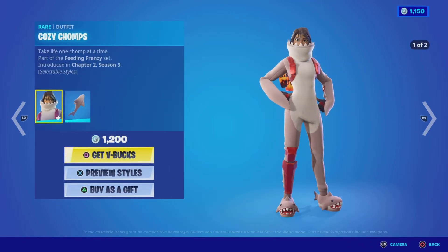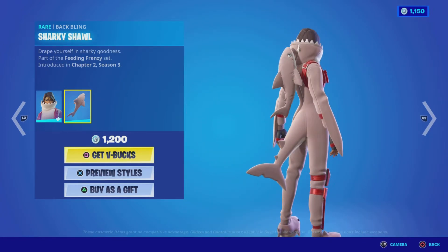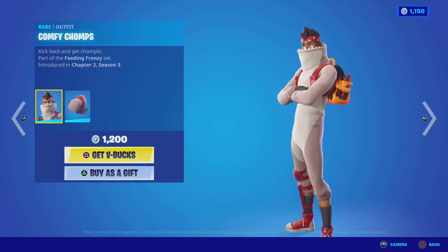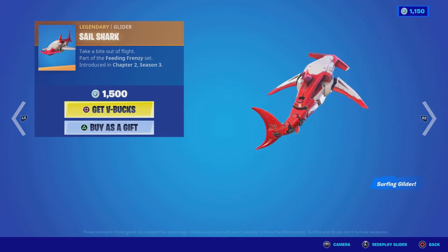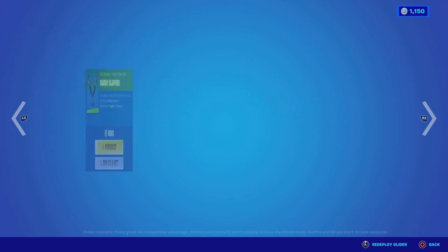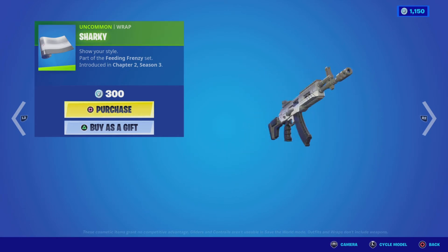We have the Cozy Chomps outfit from the Feeding Frenzy set, chapter 2 season 3 — comes in two different styles and includes the Sharky Shawl back bling, pretty cool at 1,200 V-Bucks. Then the male version, Comfy Chomps, comes in only one style with the Overbite back bling — the other one is a little better — also 1,200 V-Bucks. The Sail Shark glider is quite cool, it's legendary but you'll pay a steep price at 1,500 V-Bucks. The Sharky Slappers harvesting tool goes well with the set at 500 V-Bucks, and the Sharky wrap rounds out the theme at 300 V-Bucks.